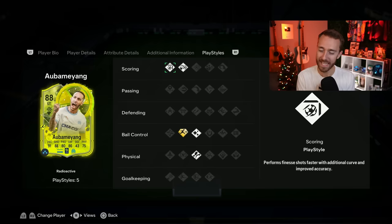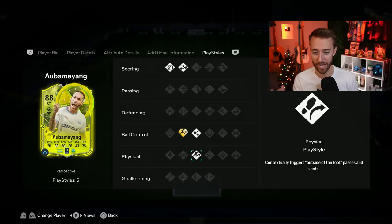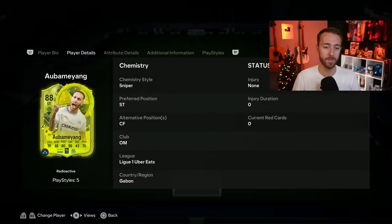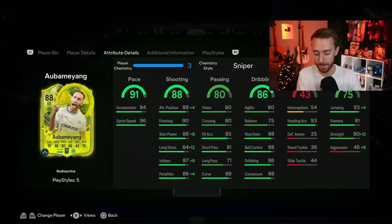Aubameyang is always good in game, man. When I saw the leak, Aubameyang for me is a card with FIFA legendary status — it was one of the first Team of the Seasons I ever packed in FIFA 16 or 17. He had a flashback last year, he has a couple of cards every single year, and he's always just kind of OP. He's got Finesse Shot, Chip Shot, Rapid Plus, Flare, and Trivella — some of the best finishing traits in the game. I've gone for the sniper chem style to keep him as lengthy as possible so that his sprint speed can be maximized.